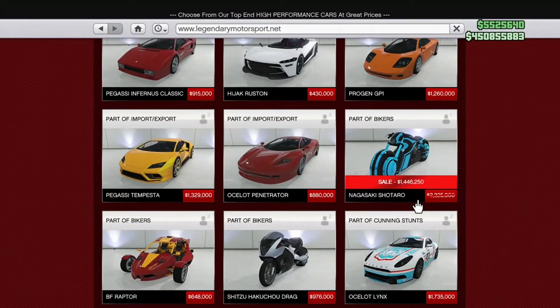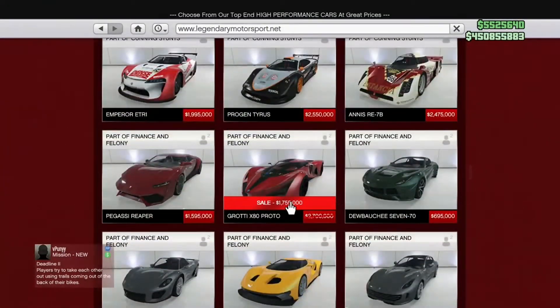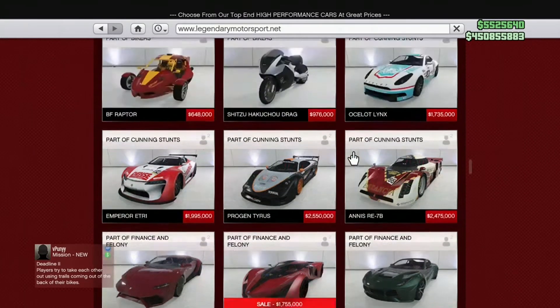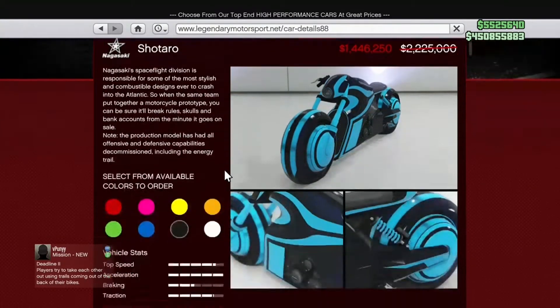If you scroll down even more you got the Shataro — the most expensive bike in the game — on sale. So if you want to get it for its looks, go ahead if you got the money. We also got the X80 Proto, which you may remember from one of our first car shows.